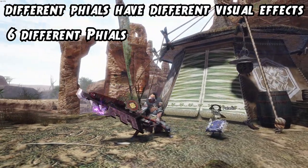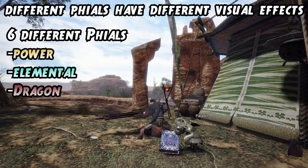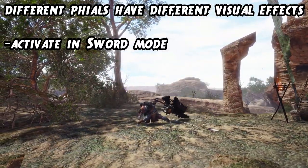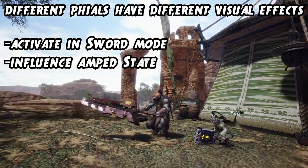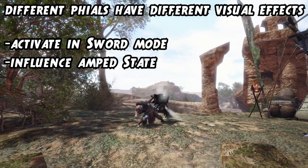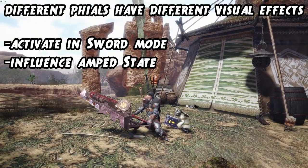There are six different phials: Power, Elemental, Dragon, Para, Poison, and Exhaust. These activate in Sword Mode, and Amped State powers up your phials in Sword Mode by adding small discharges after every single hit, depending on the phial type of the weapon.